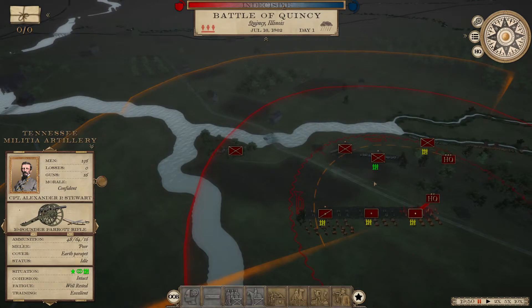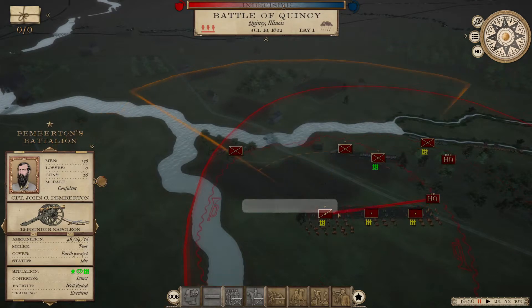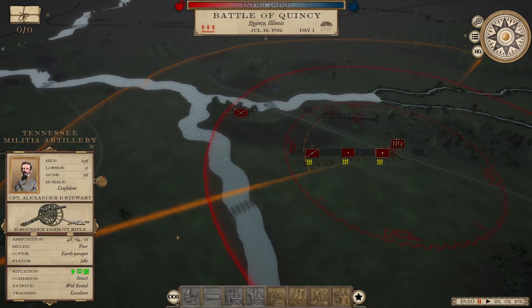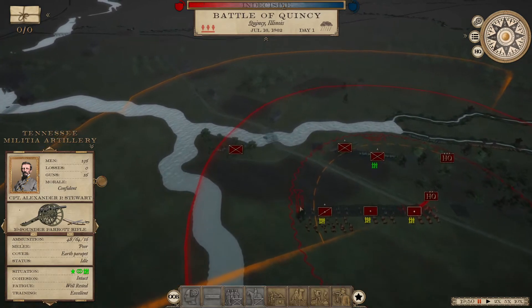When you click on a gun, there's a big orange cone showing it will fire at anything within that arc. Then there's a dashed line — I'm pretty sure the dashed line is the canister line, which tells you that if any enemies come within that distance, your guns are going to switch over to canister fire.